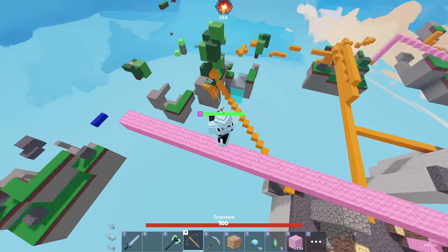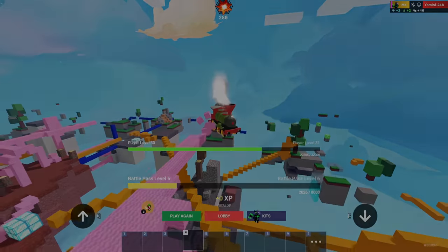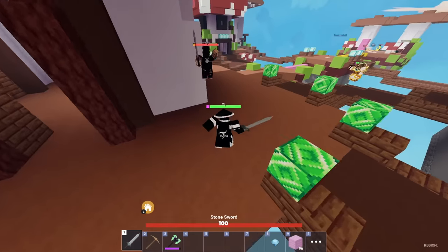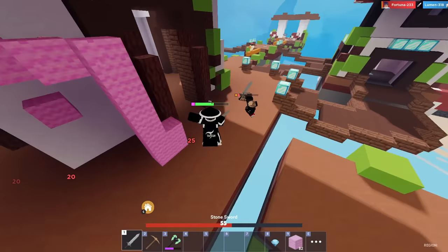I'm going to try and cut him off until he runs out of blocks. Let's try the glitched enchantment table - I feel like it's one of the rarer mechanics. You can't really choose your kit beforehand unless you play like 20 rounds and try to get lucky. You can't really prepare for these map mechanics in advance.